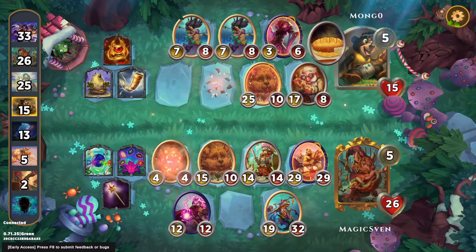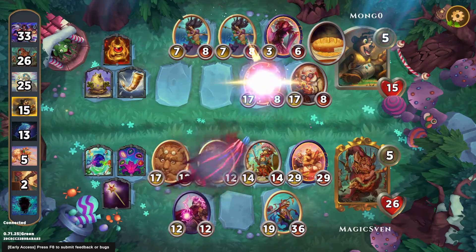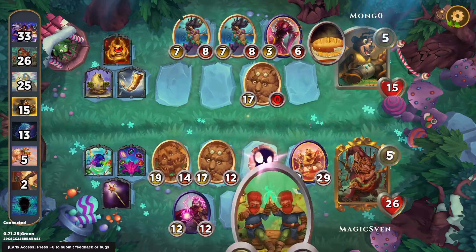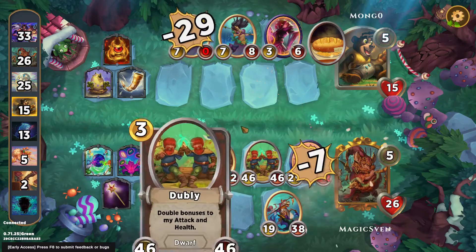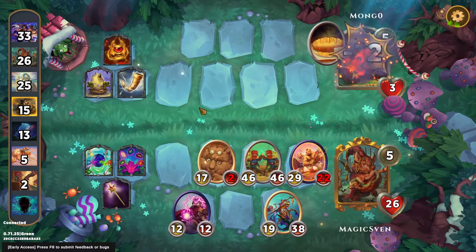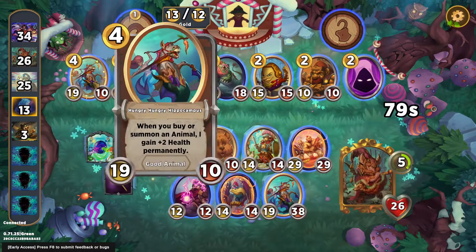We've got a Share Bear on Dragon comp — I don't think this is going to be a problem. We've got a lot of tokens. They did kill our Vulture, but I'd actually rather have that than taking down the hippo or something like that. A doubly — very fancy. Do a big chunk of damage to Share Bear.